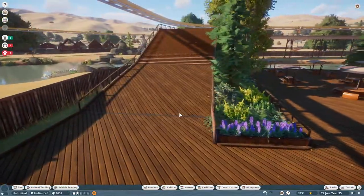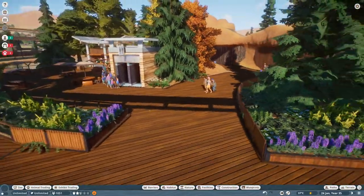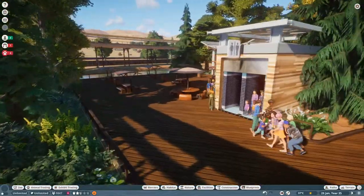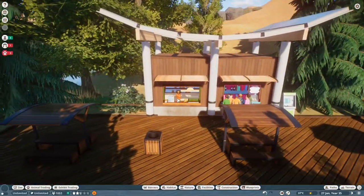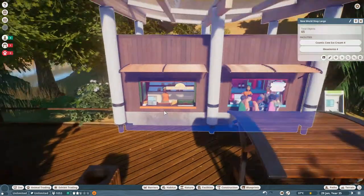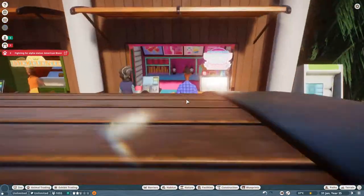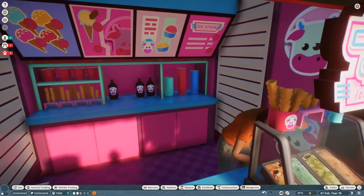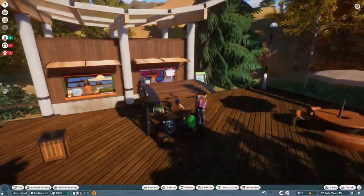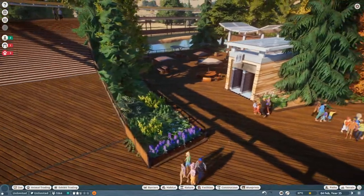Alright guys, that's it for our time lapse. I actually created a little bit more than you would have seen in that montage, but my file got corrupted and it didn't record. Let's take a look at what we did. I've got this little cafe area set up with nice planters and a garden area. As you walk in, we've got a Mexilente Mexican-style taco place, and then a Cosmic Cow ice cream with the most enthusiastic staff member ever — love the energy, you deserve a raise. A little bit of bathrooms here too. I like how this turned out.